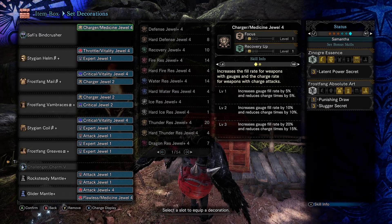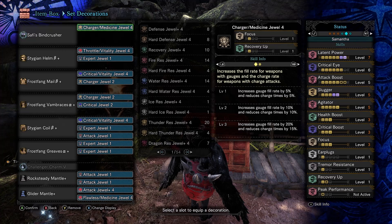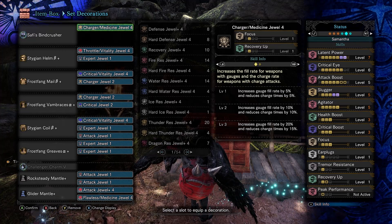So here's the build. All the decos, specked into mostly Crit stuff as per usual. But then we have Free Focus in here, because I wanted Focus.